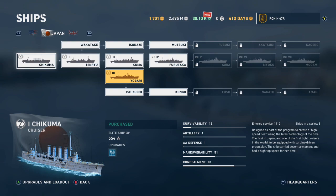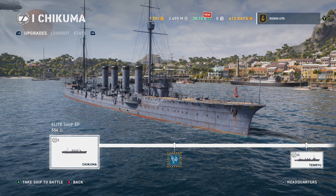Jumping over to a look at the ships, focusing on the Japanese line — you can see that currently World of Warships Legends only goes up to tier 7. There are a couple of lines with cruisers, destroyers, battleships, and so forth. This is just a quick glance at the things to come.